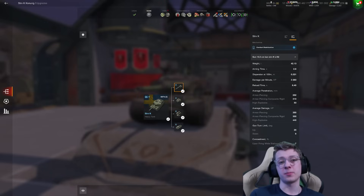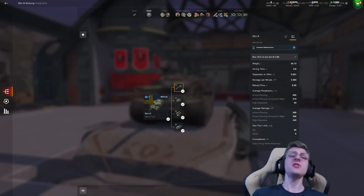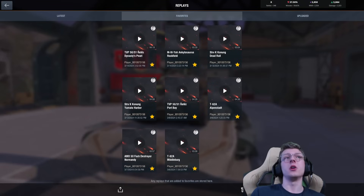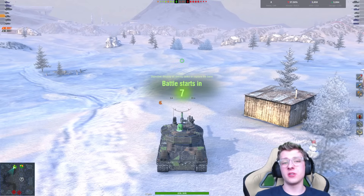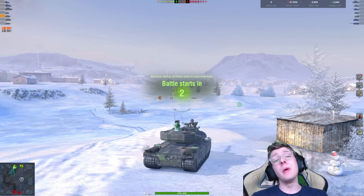Good luck penning a Type 71 upper plate, good luck penning an IS-7 in certain angles, and especially a Maus angling properly or an E100 turret. That's where this tank definitely comes to problems. But the advantage is that you have a super low alpha at 350. This is good and bad. Low alpha damage means that in certain situations you're going to be worse off, because an autoloader might be able to bonk you really quickly and back on the cover, or a high alpha vehicle may have the opportunity to just out-trade you. In that type of situation, yeah, you're kind of out of luck.